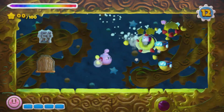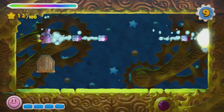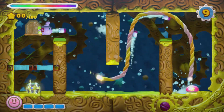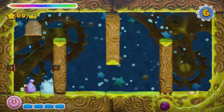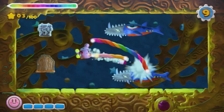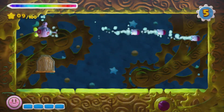Now we're in a sub. All of these challenges are going to be dealing with this submarine version of Kirby. Quite simple — pretty much just drawing lines to hit stuff with torpedoes. Here, drawing a line, you can actually move it and hit that switch. Since you can't kill these guys head-on, you pretty much have to draw a line underneath them to actually kill them that way. Treasure chest appears.